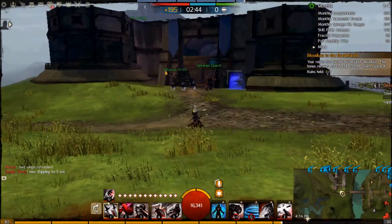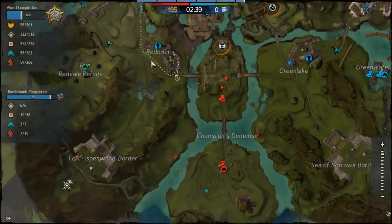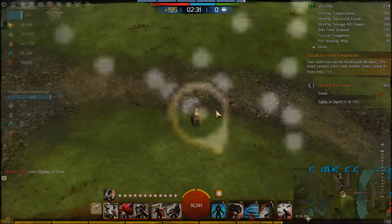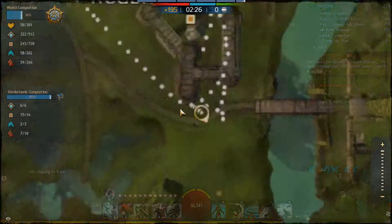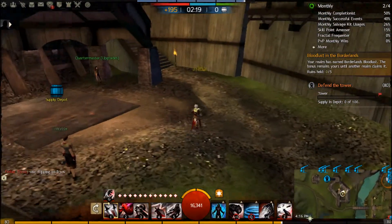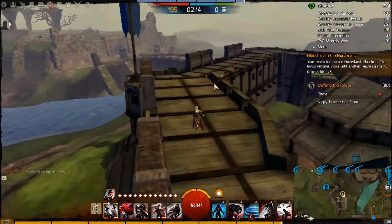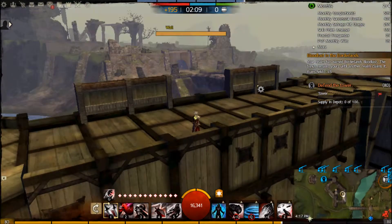We're at Southwest Tower now, which gets 9 supply per minute if the yaks make it every time from south camp and southwest camp. Unfortunately those yaks almost never make it — especially in your own borderland — because there's the enemy spawn, and as the yaks go towards the tower, anyone spawning in for the enemy side can pretty easily kill them. Supply depot is close to the walls, that's good. Going up top, let's look at where the walls are — there's one here.